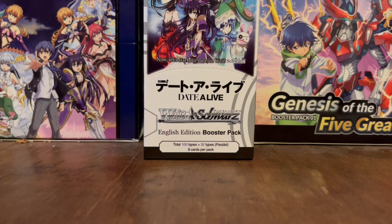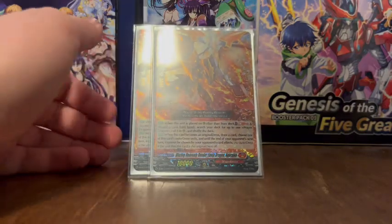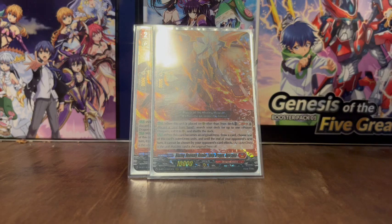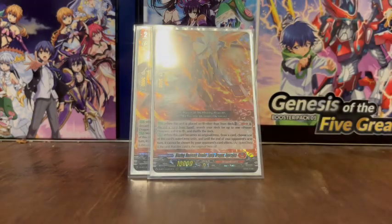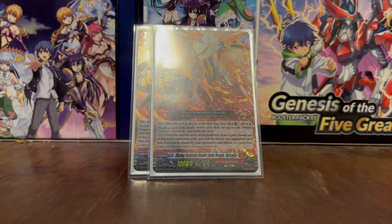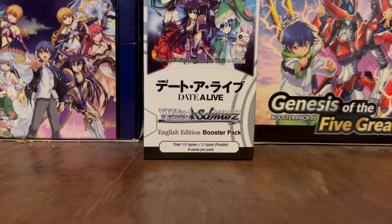Now on to the Prayer Dragons. We've got Blazing Heavenly Render Equip Dragon Aparagia. When this unit is placed on rearguard circle other than from the deck, you Soul Blast 1 and discard a card from hand, search your deck for up to one Prayer Dragon, call it to your rearguard circle, and shuffle the deck. When this card becomes an original dress, you draw a card, and choose one of your opponent's outer dress units — until the end of your opponent's next turn, that unit cannot be chosen by your opponent's card effects. This is arguably one of the best ones to have as an original dress, as it gives all your crossover dress units protection from being chosen by card effects, and it draws you a card when you crossover dress.